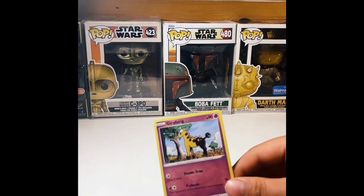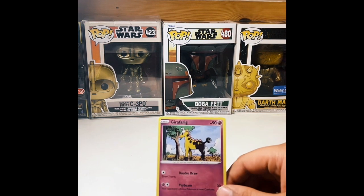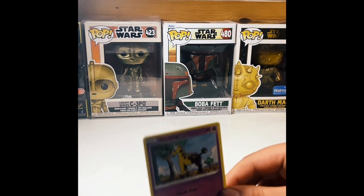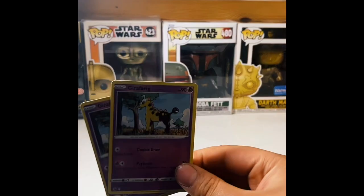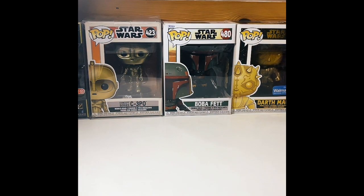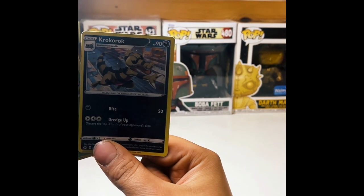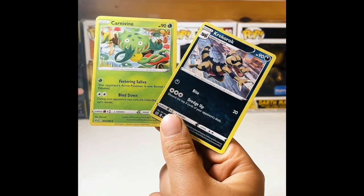We got Giraffarig. So I'm just going to shake these real quick. Now two cards have a beard — I just shake them. Our next two are Kricketune and Carnivine.